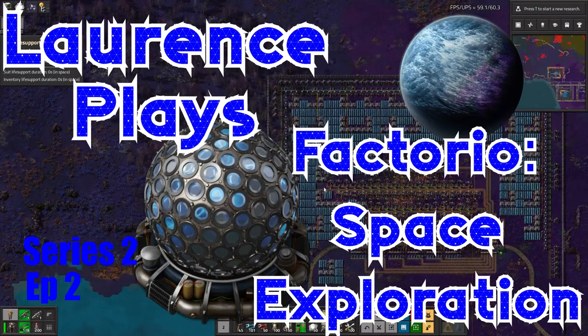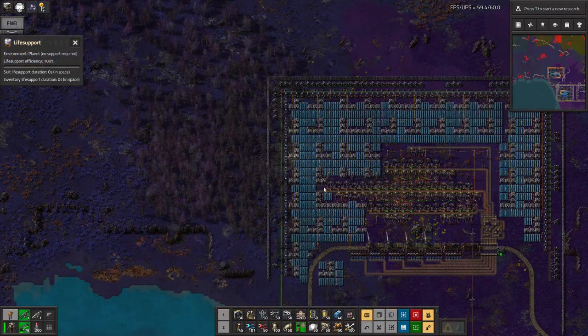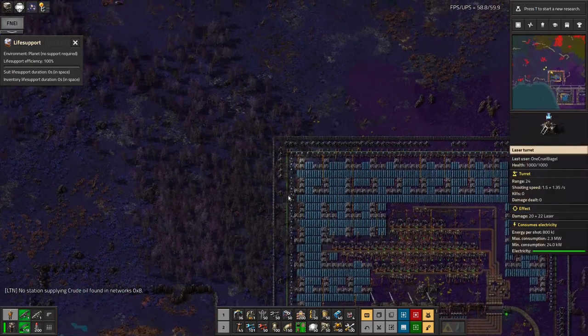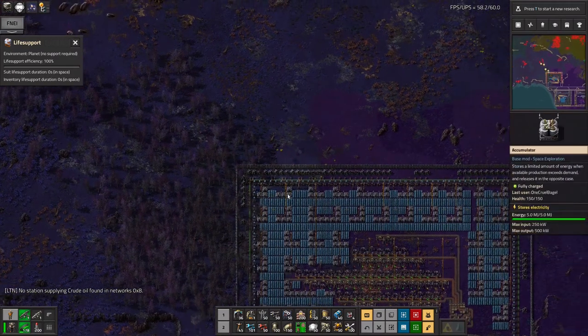Hello everyone and welcome back to Lawrence's Place Space Exploration with Infactorio. Before I go off into space, I thought I'd just demonstrate these new laser turrets I've built up. What better way to do that than to start shelling some biter bases to get them all excited and have a bit of an assault happen on my base.